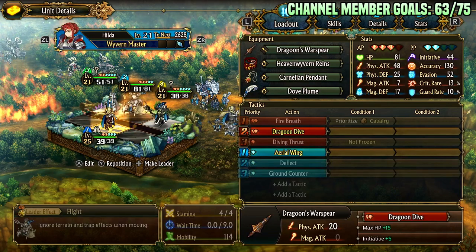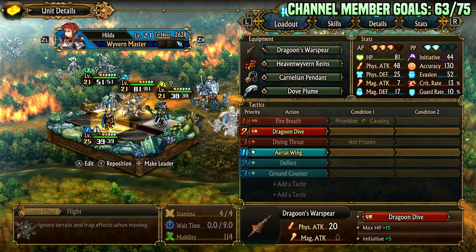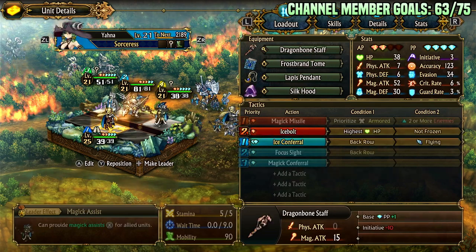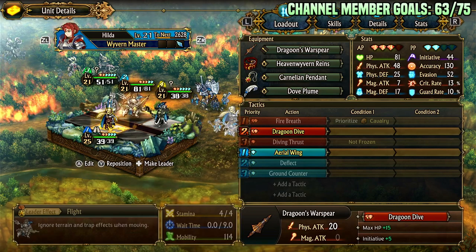A long time ago — and by long time I mean two weeks — I made a video showing Ice Conferral on a griffin for griffin row cleave, where you could cleave either the front or the back row and freeze everything. That was a decent build for the demo, but this is big boy time and we have bigger problems now. So now we have an AoE that hits everything.